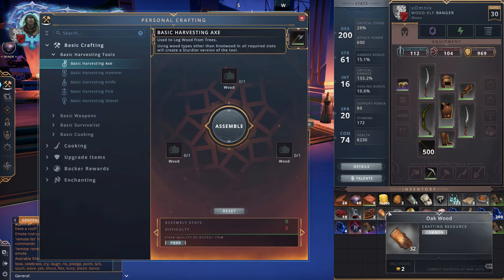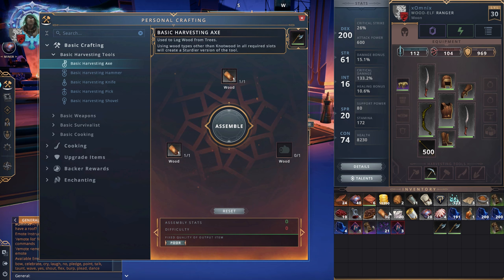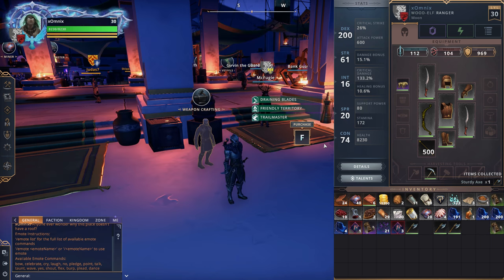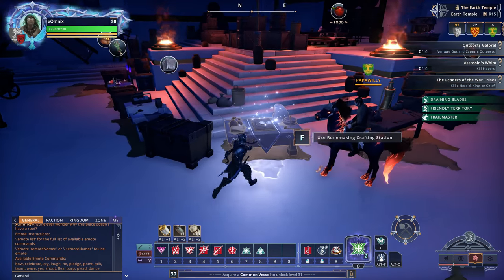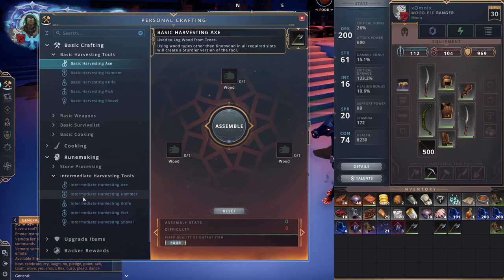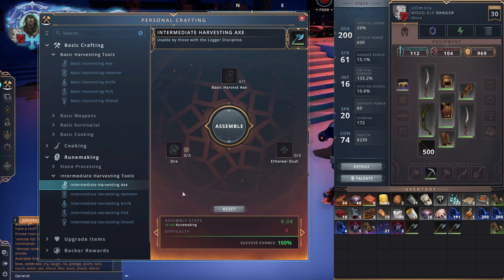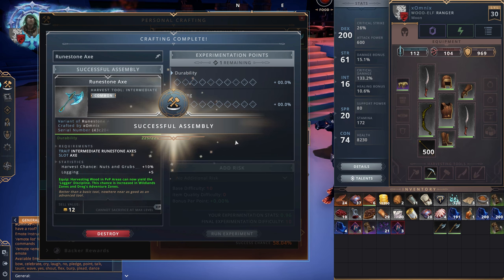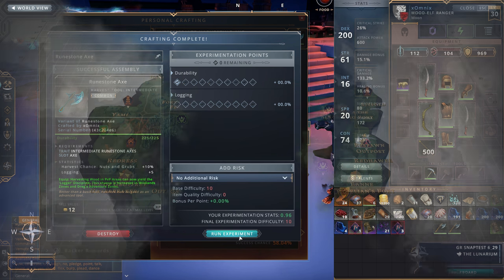Your next step is to craft a few intermediate harvesting tools. To do this, you'll need some basic versions and then find a runemaking crafting station. The intermediate tools only require 3 ore, 3 ethereal dust, and the corresponding basic tool to craft. If you get a flawed assembly, don't worry about it too much — it's not that big of a deal at this level. I recommend crafting at least 2-3, because you go through these pretty fast if you're focusing purely on gathering, and we're going to be going through a lot of nodes very soon.